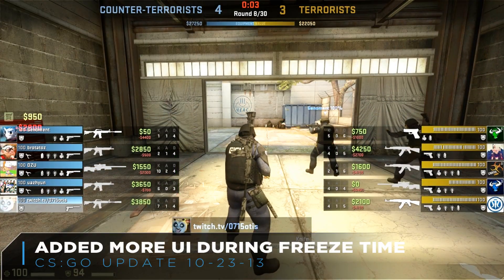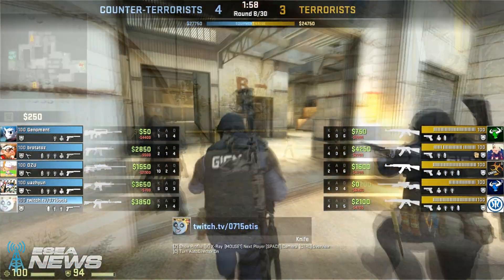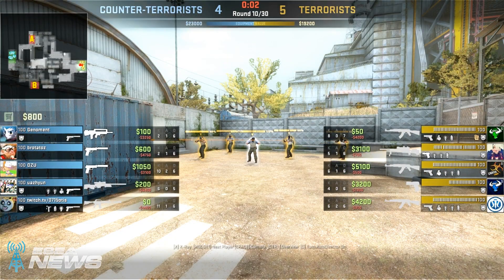One of the biggest changes is a lot more added UI during freeze time. Now during freeze time you will see the money as well as kills, assists, and deaths from all players from both sides.